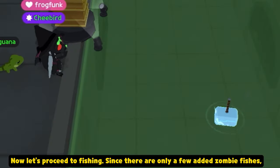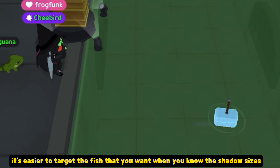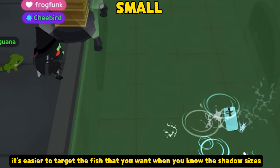Now let's proceed to fishing. Since there are only a few added zombie fishes, it's easier to target the fish that you want when you know the shadow sizes.